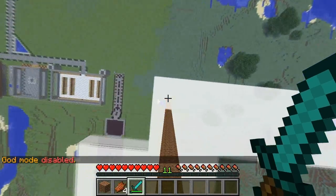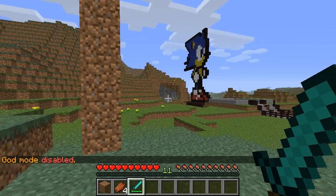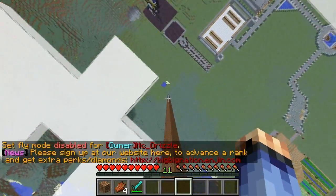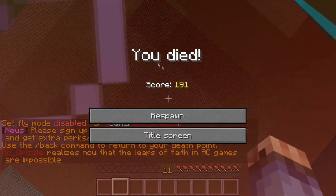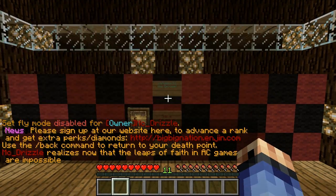So right now I'm gonna commit suicide — god mode is off. I'm just gonna drop down here and fall — okay, that was a fail. Alright guys, I'm back and I'm gonna turn fly mode off, sorry about that. Now I should properly commit suicide.